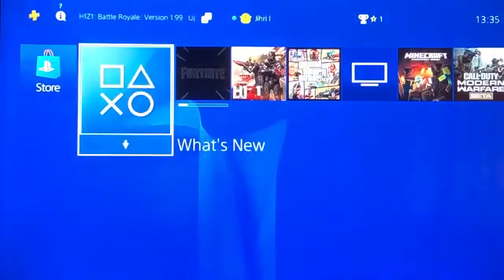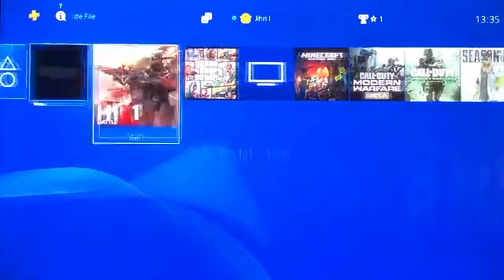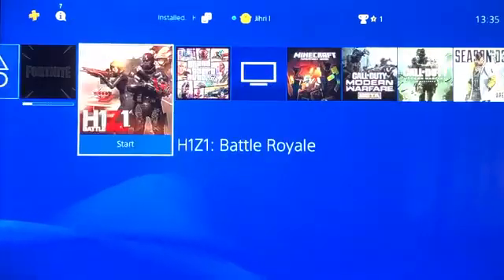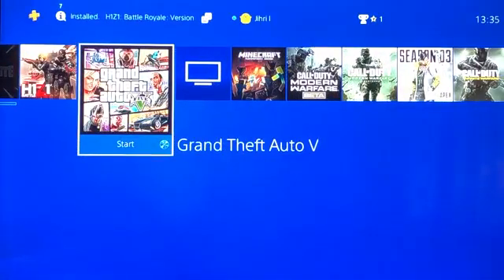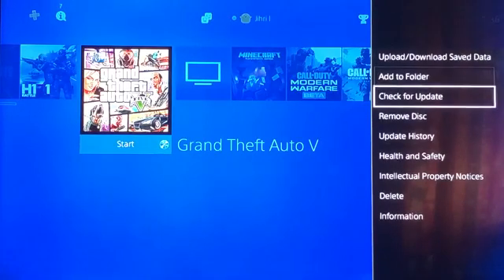Hello, what's up guys. Today I'm going to show you how to update games like Fortnite, or any game that you want. The first thing you want to do is press start on the game and you can check for the update.